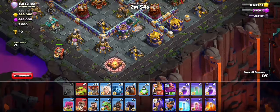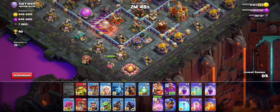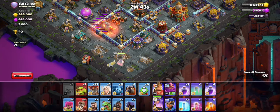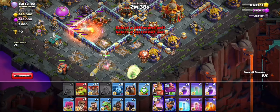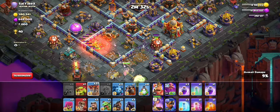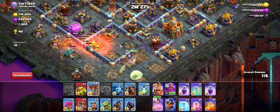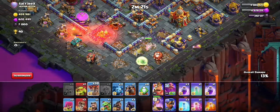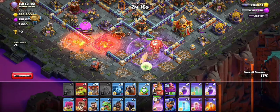I'll start my Queen like that — she should go around to the tunnel and tank the X-Bow for me. Let's get down some healers. I would like to break this wall like that — yes, perfect. Nice, I'm gonna try to remove that faster. We'll take that out, damage it.